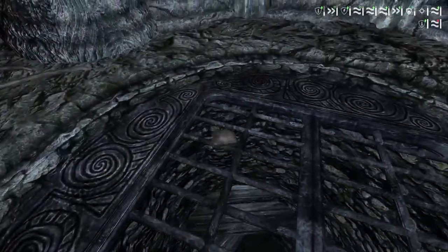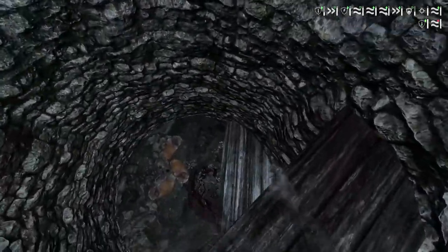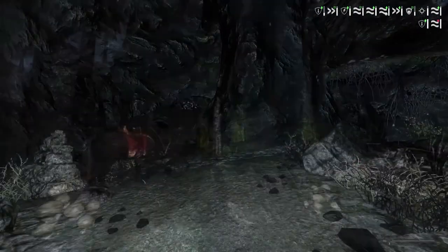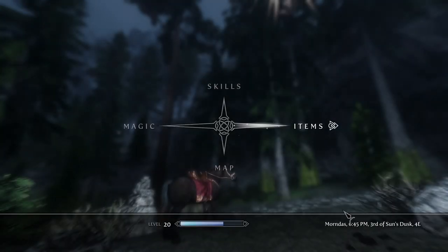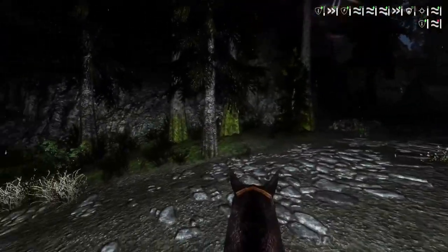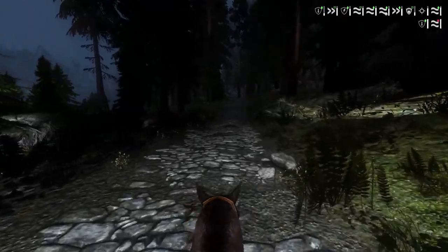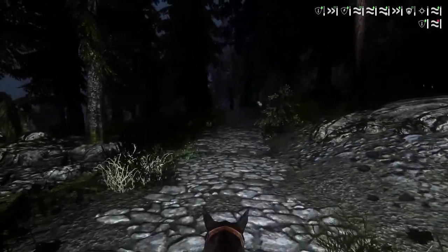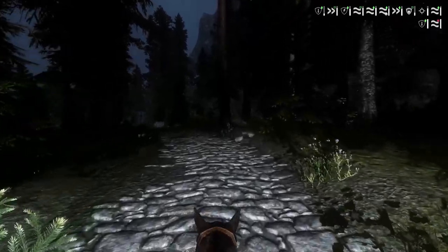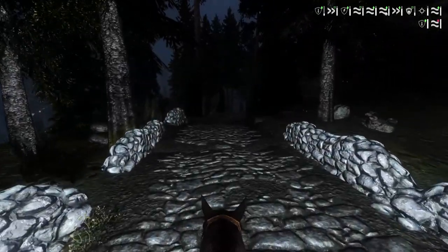Alright, awesome. We're probably not going to be doing that quest — we're going to head all the way to the College of Winterhold. So let's get out of this area. Here we are outside — it is 6:45 PM Mourn Dusk. We're going to be mounting our horse and heading back to the College of Winterhold. I will be skipping the travel footage from here because I just want to make my way to the college as quickly as possible without any side shenanigans. I'll fast forward to the college — I'll see you in a bit.